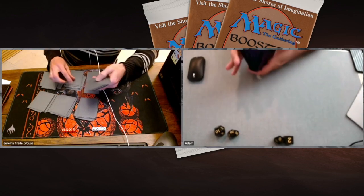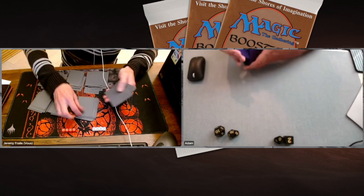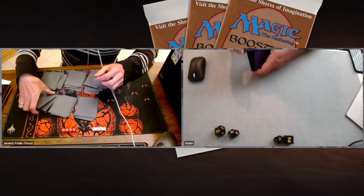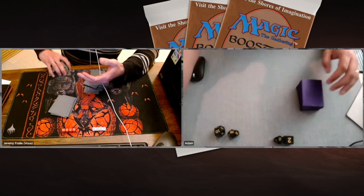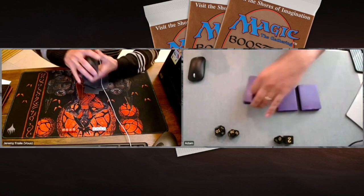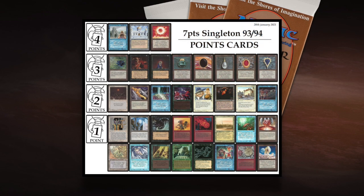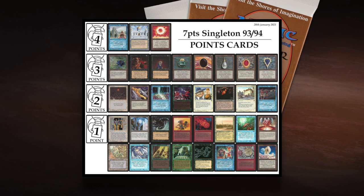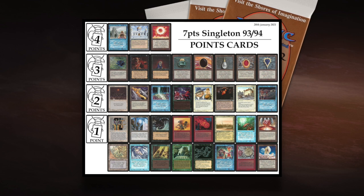This is a 7-Point Singleton match — a format in old school where cards are allocated an amount of points. Cards that are pretty strong and see a lot of play get points, and you cannot spend more than seven points when building your deck. Cards are worth one, two, three, or four points. Other cards are worth zero points, so you can play with as many of those as you want.